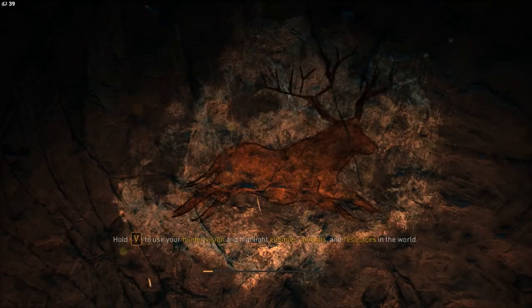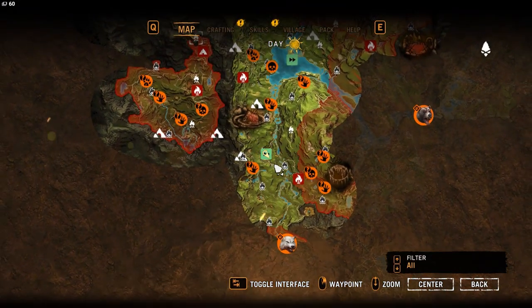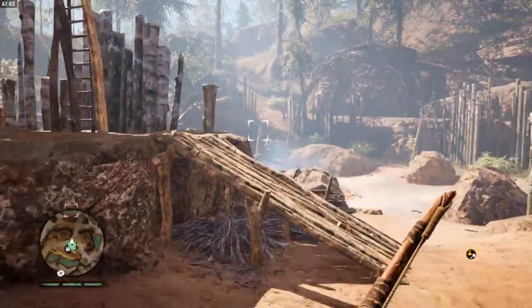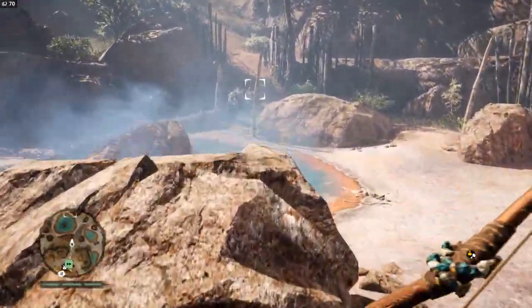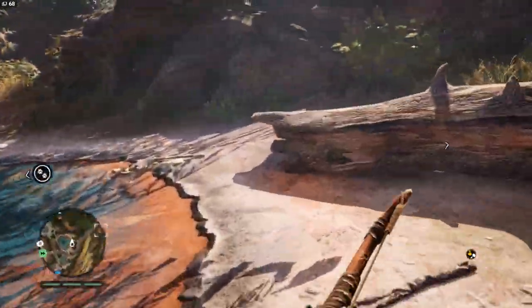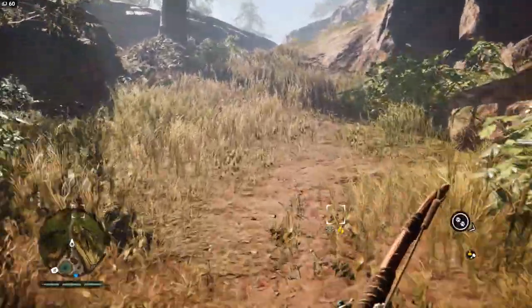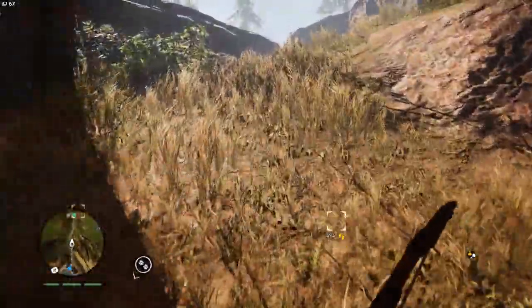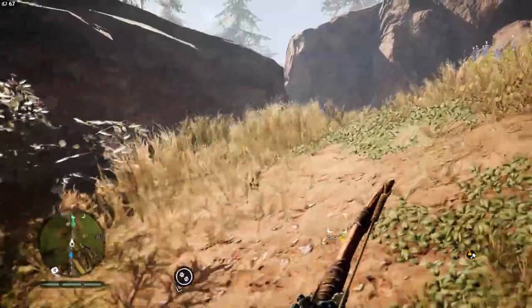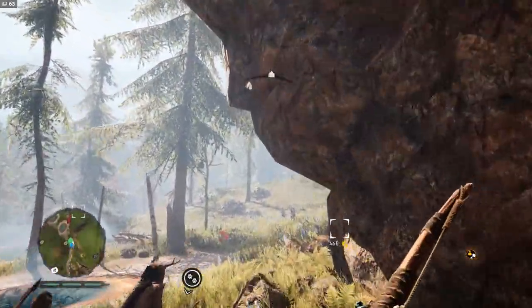We'll go to the rotten lakes where we were once before and go check the rivers nearby. Poisonous gas. Mammoth tusks and stuff. Hopefully we can get some south stone down here going and start working on our fun world.